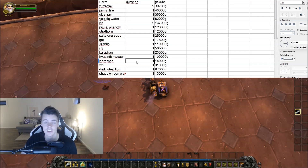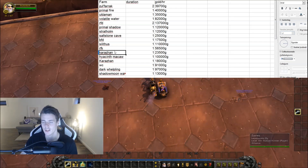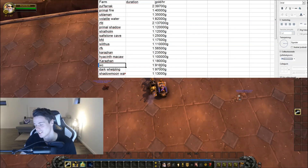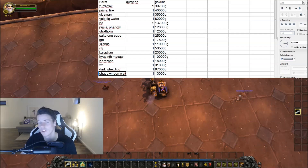And Karazhan again, 18k — I feel like this is a fuck-up. This should have said something else. I'm pretty sure I didn't do Karazhan twice. I'm not sure, man, I'm still tired as fuck. Anyways, it was bad in terms of gold. Wailing Caverns, 91,000 gold — that's not bad. Dark Wellplakes, 97,000 gold, we got a shit ton of those. And then Shadow Moon Valley Warlocks, which some people were looking at for epic plans and patterns — I didn't.